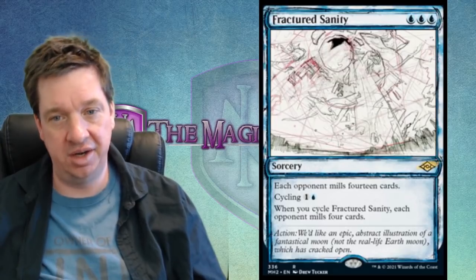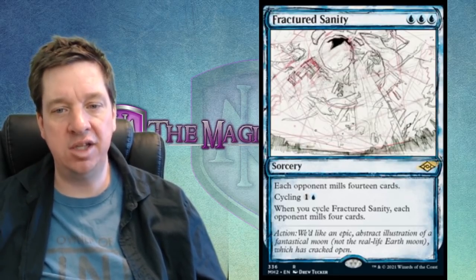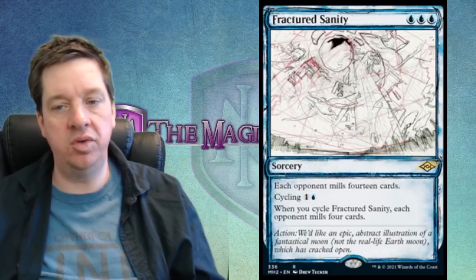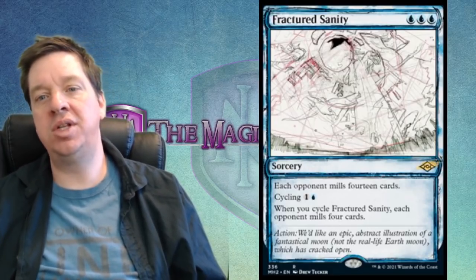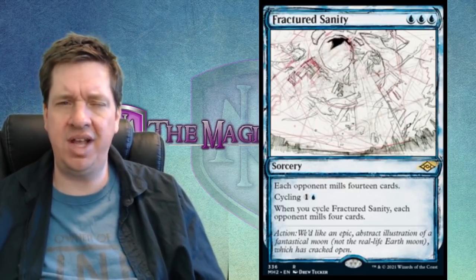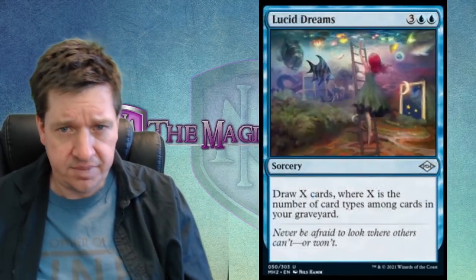The sketch version gives us more insight — the flavor text here is the blurb given to the artist: 'Action: we'd like an epic abstract illustration of a fantastical moon — not the real-life earth moon — which has cracked open.' That's all the artist was asked to do, and this incredible result is what came from it. I love how they don't restrain the artist too much — here's what we're looking for, show us what you can do. I'm so excited about these sketch cards.